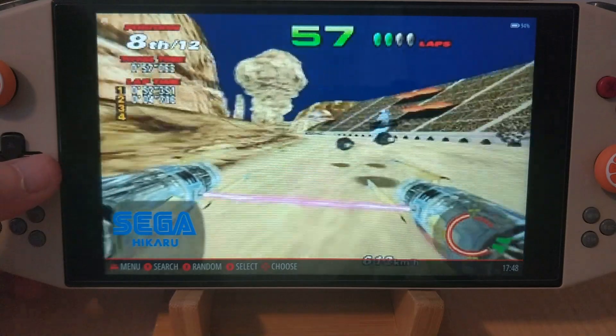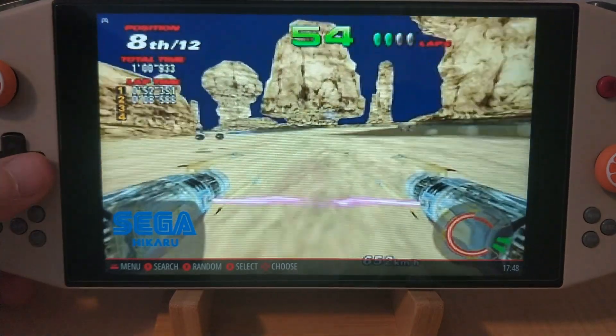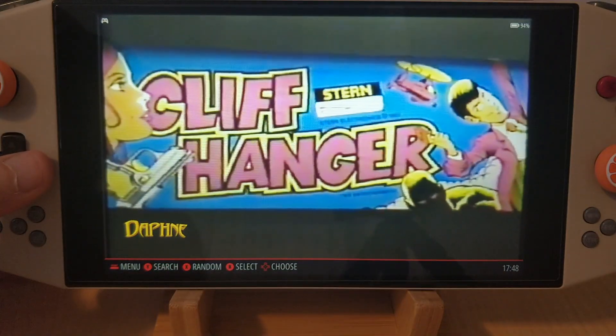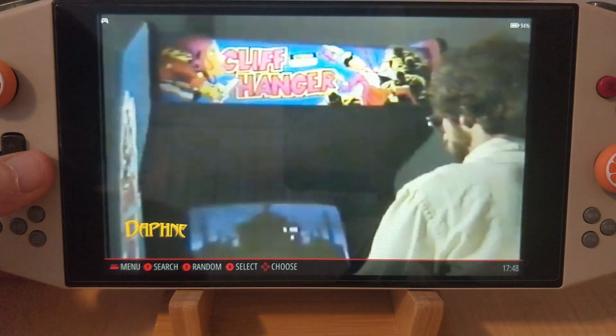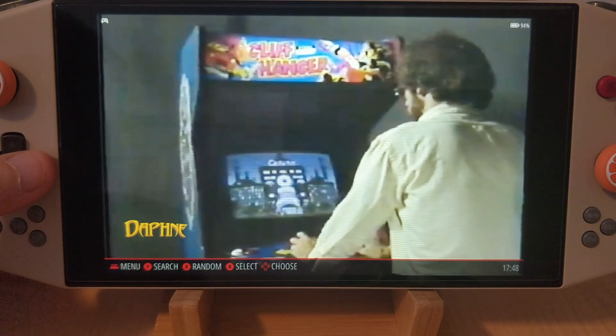A lot of the arcade stuff is hard to find — actual live arcade play footage. Stern Electronics introduces its newest form of coin-operated entertainment: Cliffhanger, an exciting, challenging animated film video game on Laserdisc.